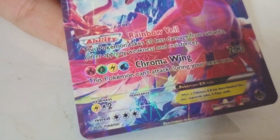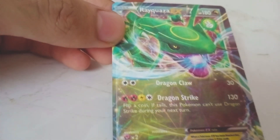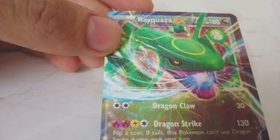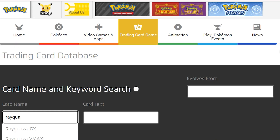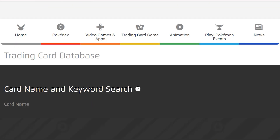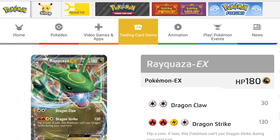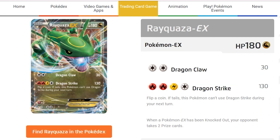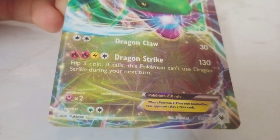It's weak to electric and its retreat cost is three. For the third time I get a Rayquaza card - I'm getting these Rayquaza cards more often. This is a basic Rayquaza with 180 HP, it's a dragon type. Its moveset is Dragon Claw with two colorless energies for 30 damage, and Dragon Strike with fire, lightning, and colorless energy for 130 damage - but flip a coin; if you get tails this Pokemon cannot use Dragon Strike. The weakness is to fairy types and the retreat cost is two, card number 60 out of 100.